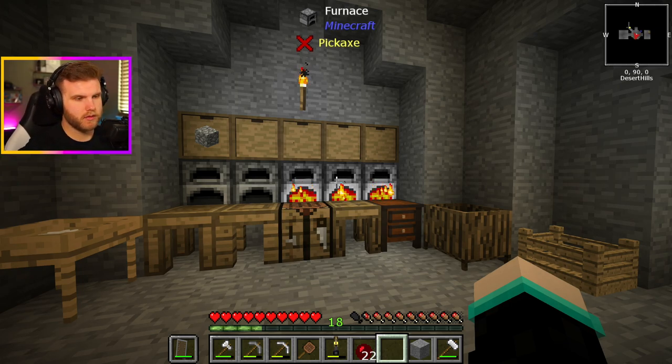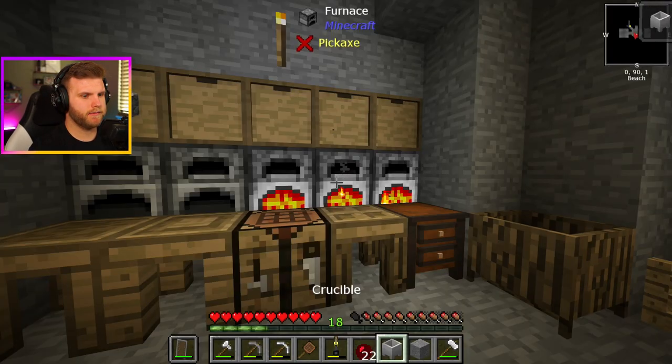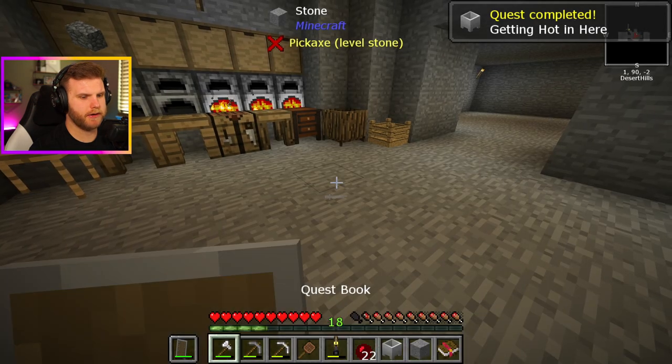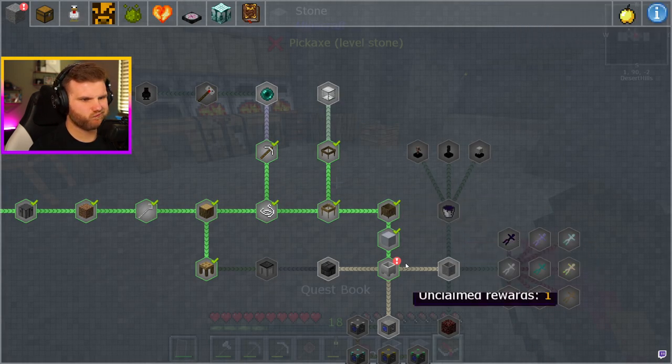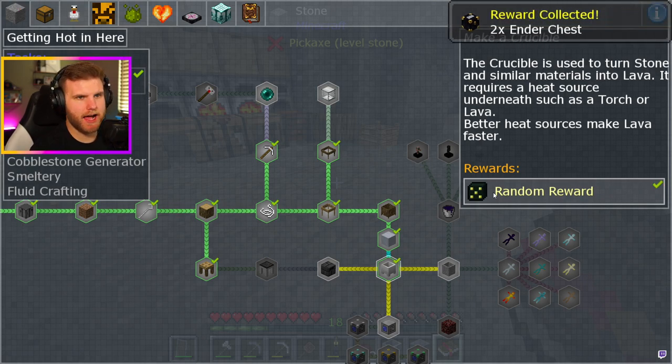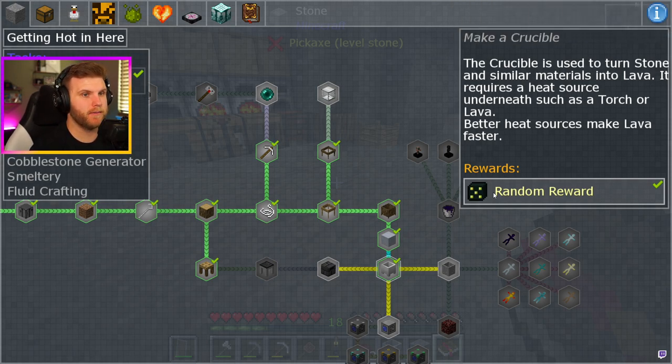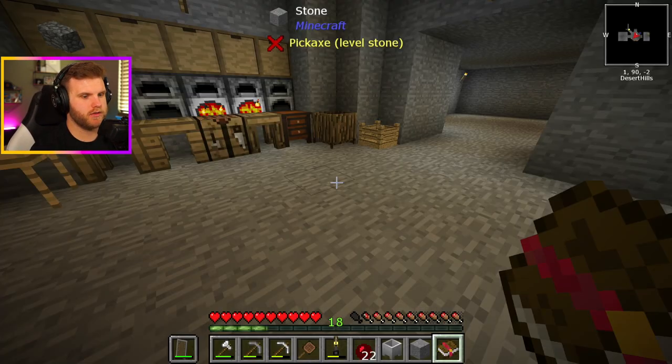Achievement unlocked! It's getting hot in here. The crucible is used to turn stone and similar materials into lava. It requires a heat source underneath, such as a torch or lava. Better heat sources make lava faster. So now, after that, we can start making our lava generator essentially.